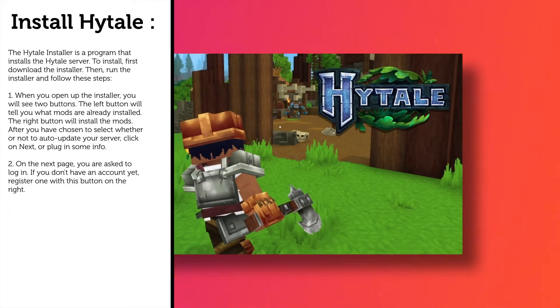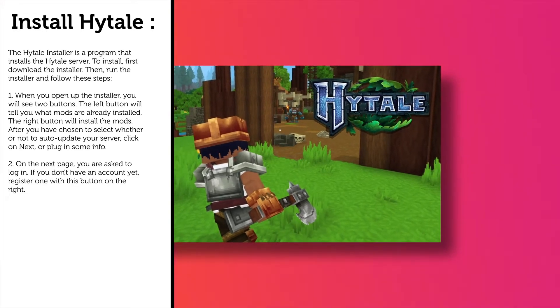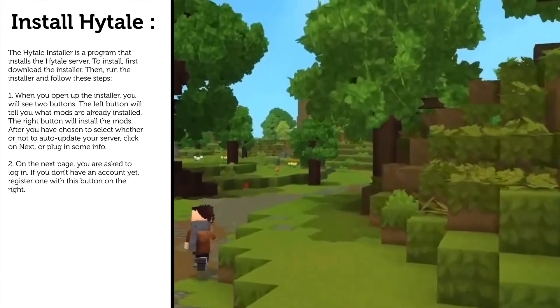After you have chosen whether or not to auto-update your server, click on Next or plug in some info. On the next page, you are asked to log in. If you don't have an account yet, register one with the button on the right.